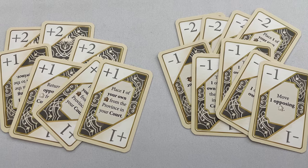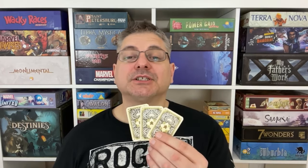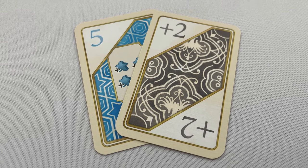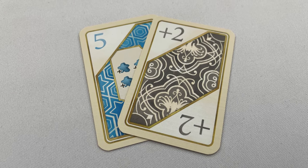The Power Shift mini expansion uses 16 small cards. Shuffle them, deal 3 to each player, and return the rest to the box. Players draft these by selecting one, placing it face down in front of them, passing two cards to the left, receiving two from the player on their right, and repeating until all cards are chosen. When a player plays a power card, they may play one Power Shift card to change the value. The total value must still be unique — so if a player plays a 5 and a plus 2, no player can play a 7 in any combination. The player with the lowest total will be start player next round.